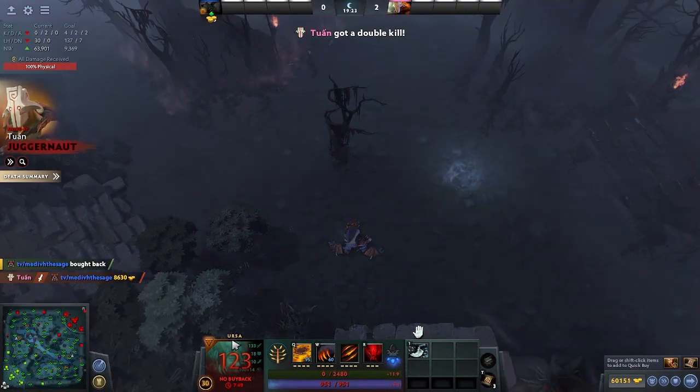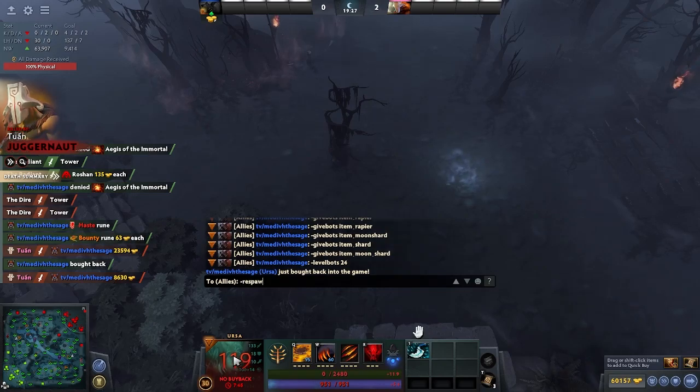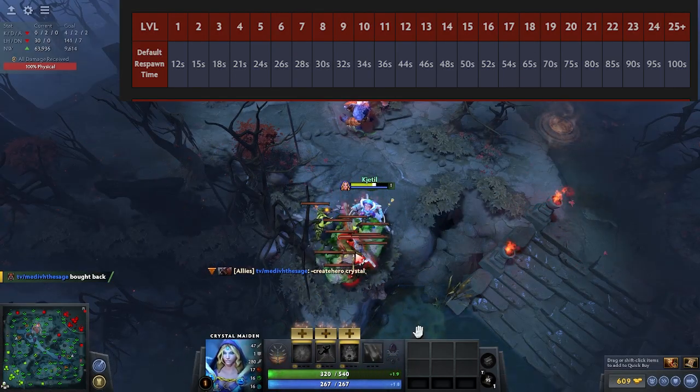If you die to neutrals in the early game, your respawn timer will be 26 seconds. This is irrelevant after level 6 since your respawn timer is bigger than 26 seconds.